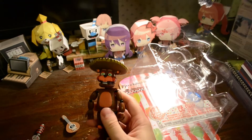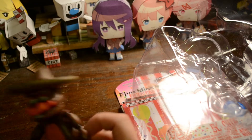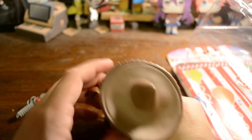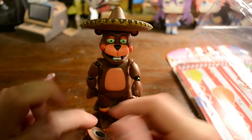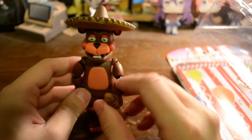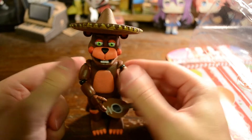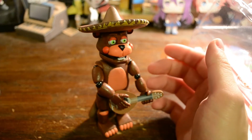So here we have El Chip. If you don't know, Pizzeria Simulator is, I believe, right now the current FNAF game. It had a bunch of different animatronics that we weren't really used to yet. This is a fully posable figure — that is really cool, except his tail, which is not posable. Pretty high quality figure. I really like these. Like the other figures, if they're holding something, the fingers are a little posable. That just snaps back into place — I did not break it. It looks like he's playing a guitar, and this piece will go to our sixth figure.